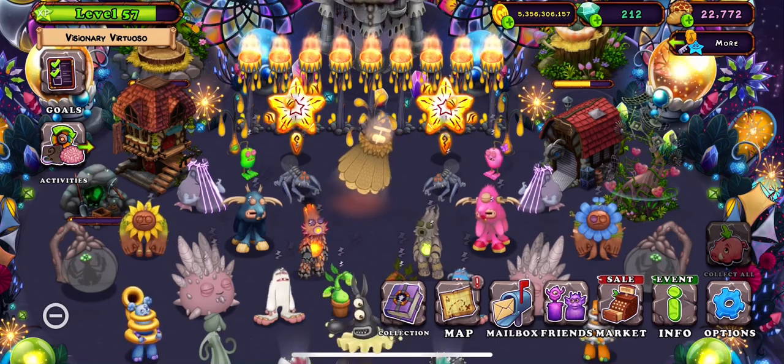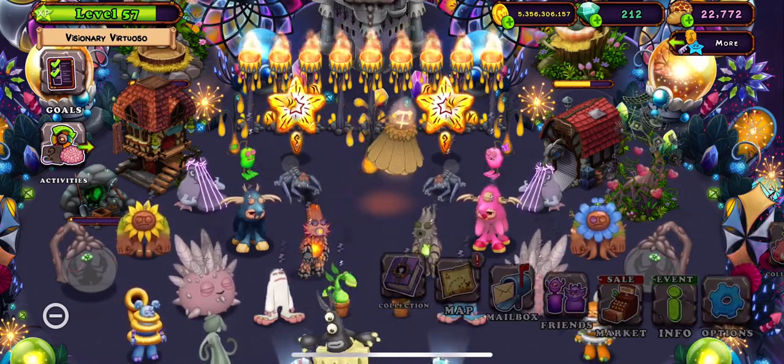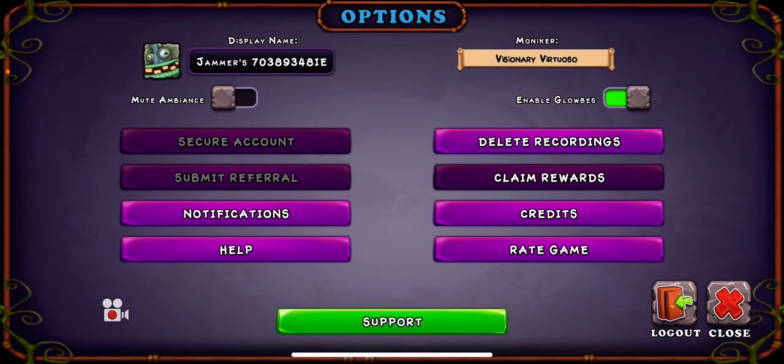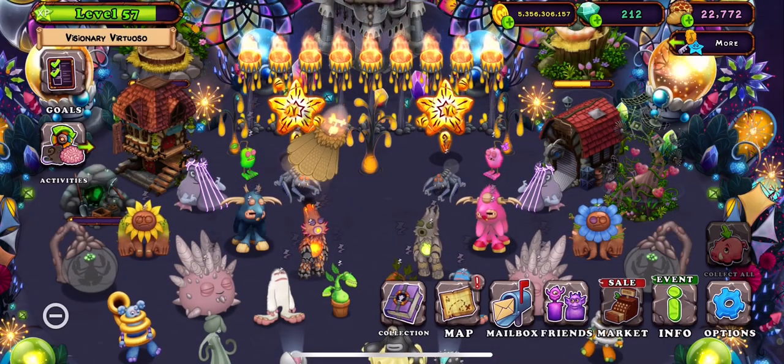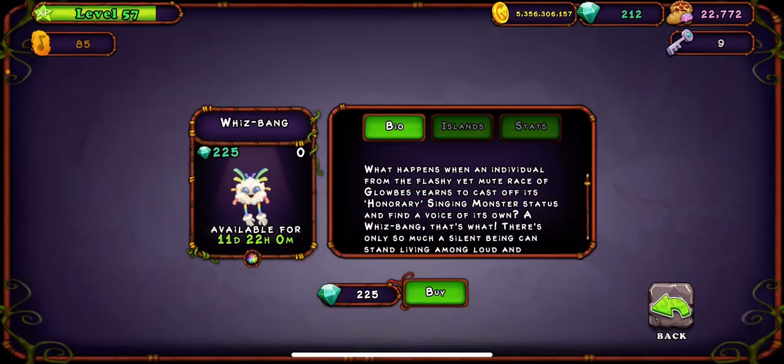If you want to know why, it's because I am uploading on one of my other channels. Anyways, my friend code is 70389348IE. This update is Whizbang got Light Island.